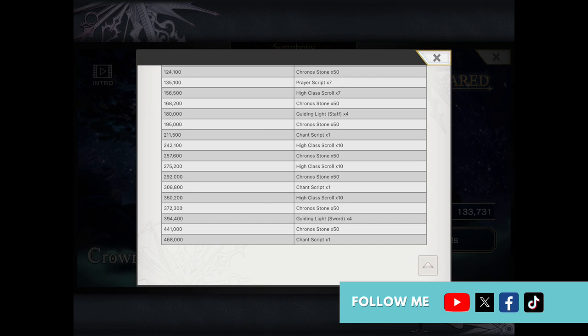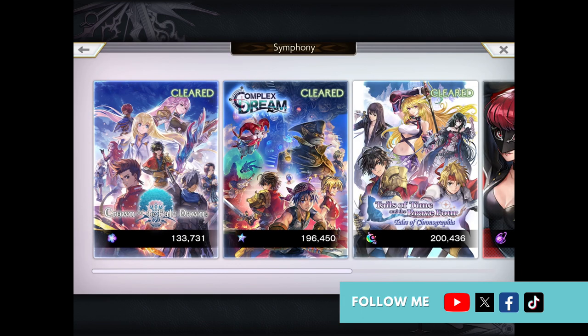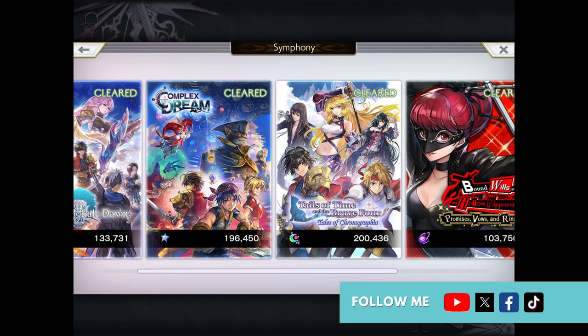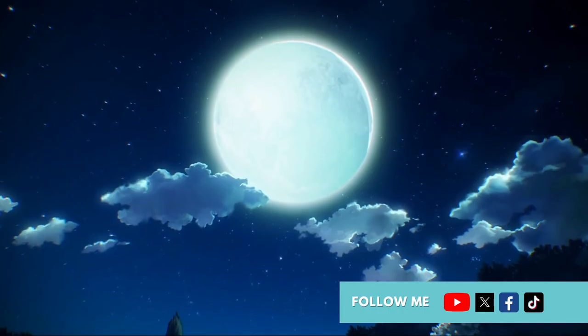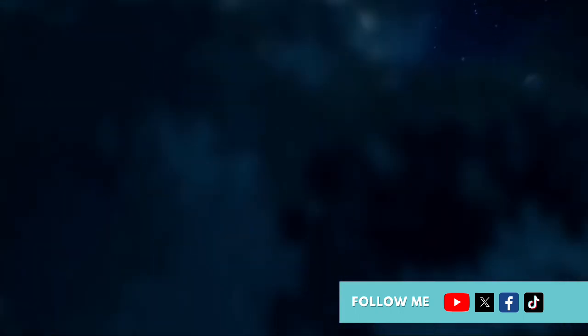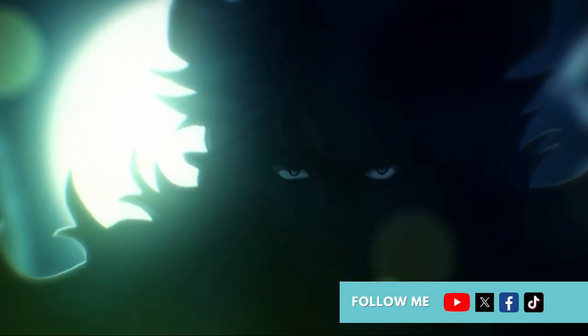Looking through the symphonies, it's the same system for all of them. In the Complex Dream symphony, I've unlocked 196,450 of these star things, and the more I get, the more chronostones I'll be able to receive.